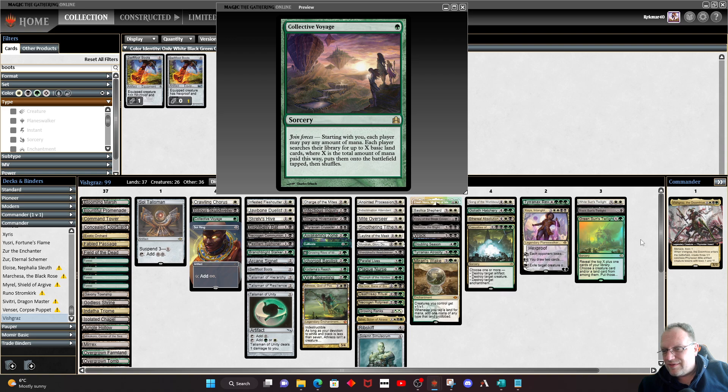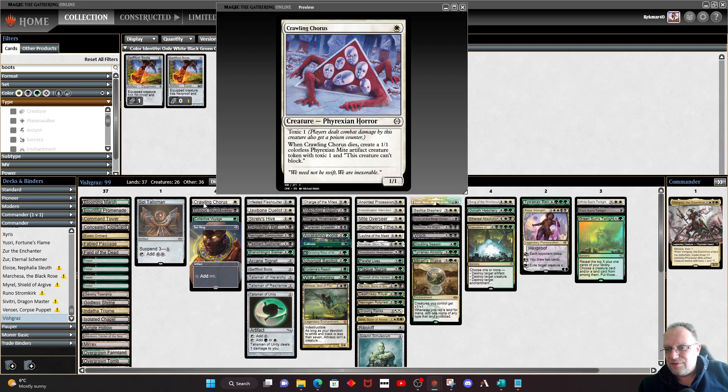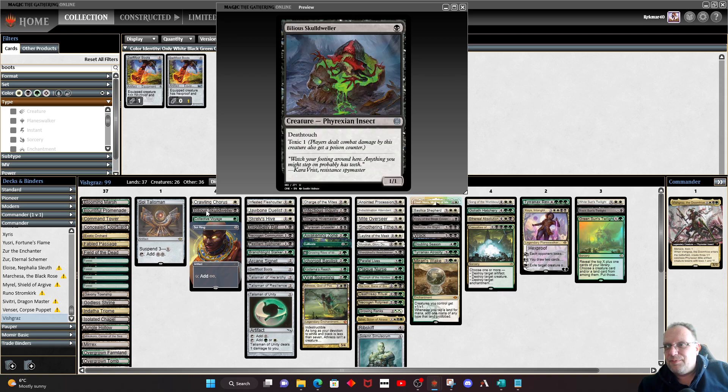The rest of the deck — let's quickly go through the cards. Crawling Chorus obviously has Toxic and leaves a mite behind when it dies. Billow's Skullwielder as well — Deathtouch and Toxic 1. Deathtouch and Toxic 1 is a nice combination. People are not going to block it with something big, or they're going to block it with something small like an elf or a wall. The Toxic 1 is quite nice, so bear it in mind.